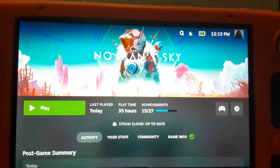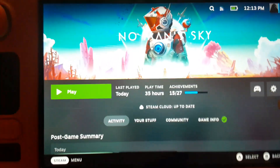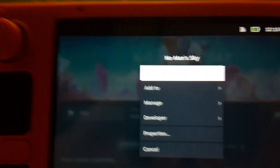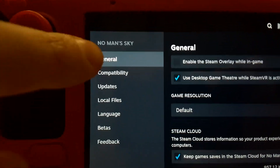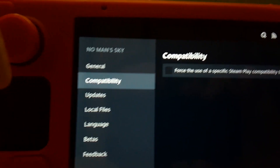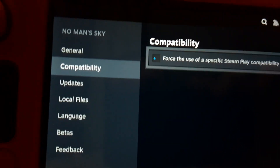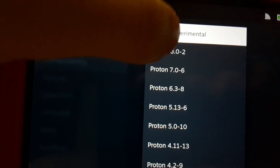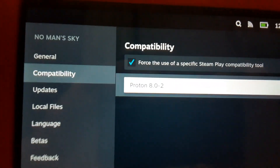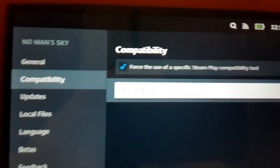Something with the most recent update has messed it up, at least on my Steam Deck. So instead of deleting and reinstalling it, I decided to go to this little settings menu, go down to Properties, then Compatibility, and force the use of a specific Steam Play compatibility tool. You can either use Proton Experimental or Proton 8.0-2.